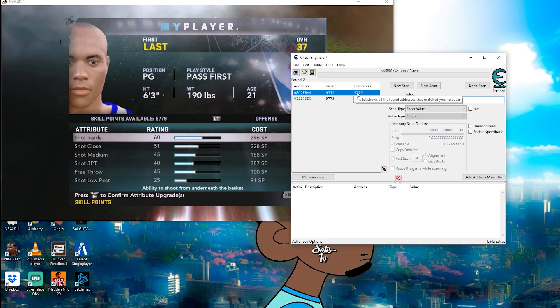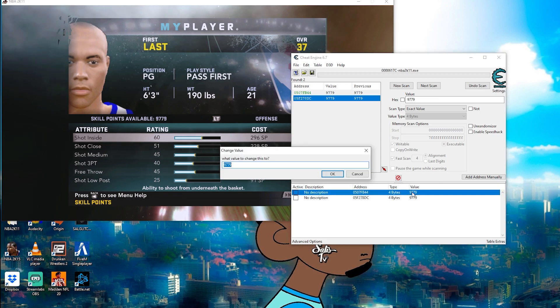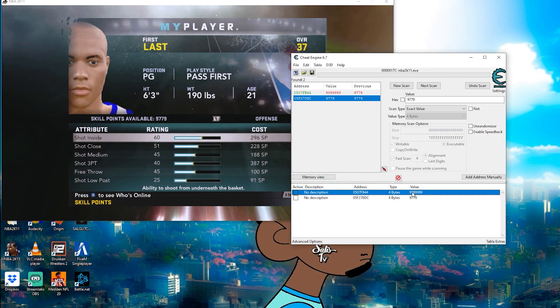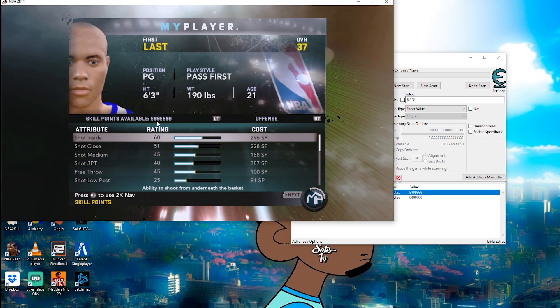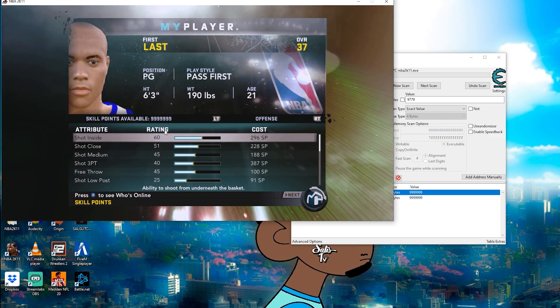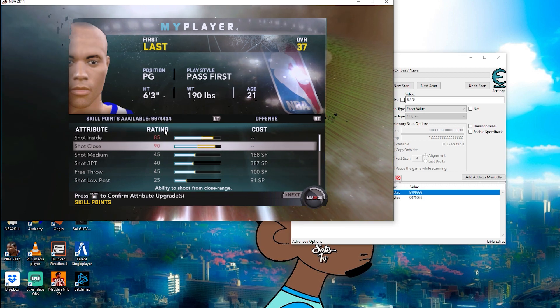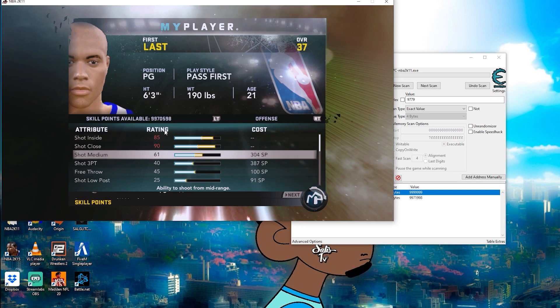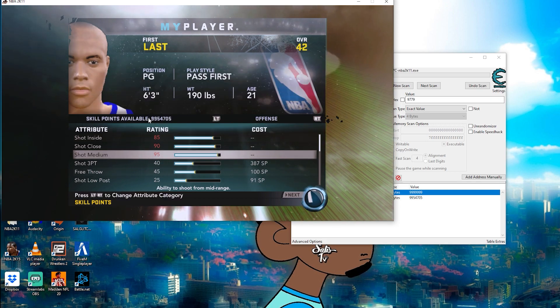Now you're down to two results - you may be down to one depending on your number. What you want to do is double click both of them. You've got to type in a value to test and see which one changes. I just type in a random value - nines - and test it out. Go back to the game, click skill points again, and voila - that is the value, that is your code.